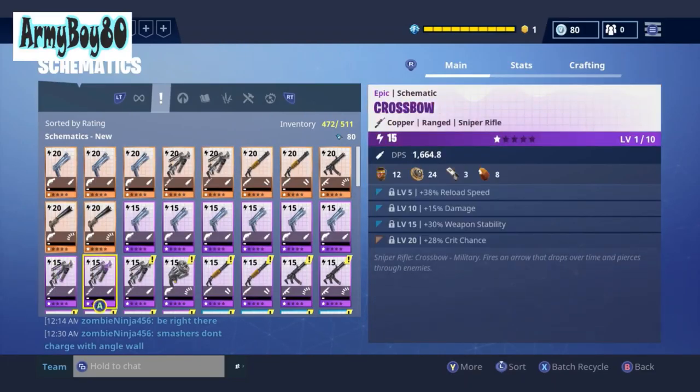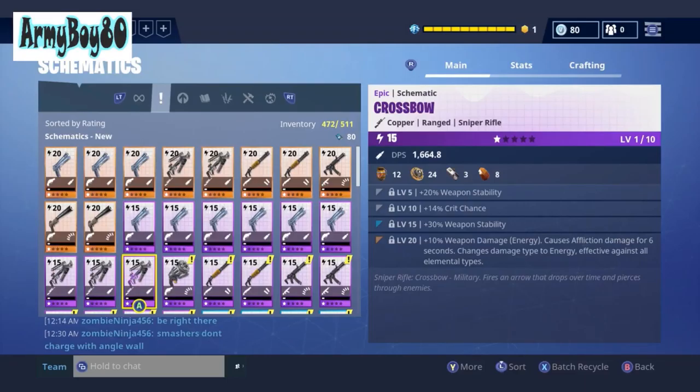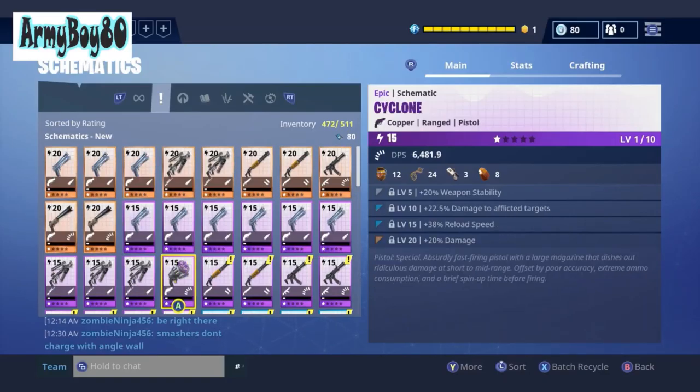A lot of these are water or energy. That's actually not too bad for being epic — crit chance and energy stability. That would help you line up your shot better, so not too bad.